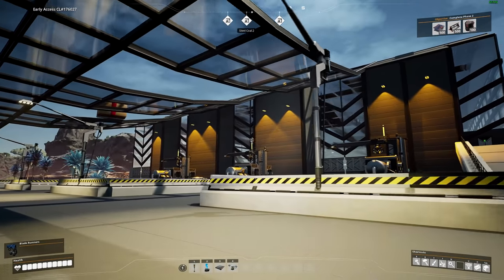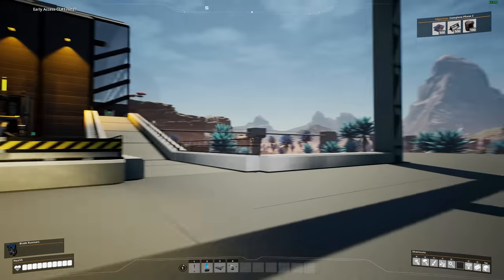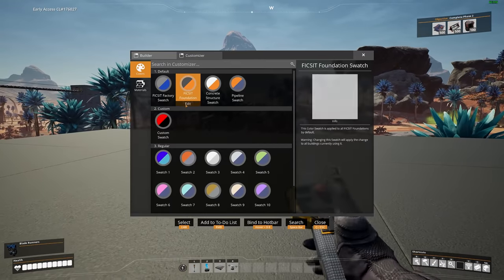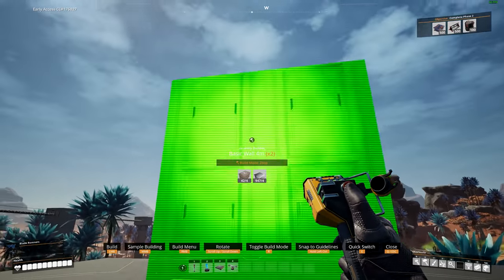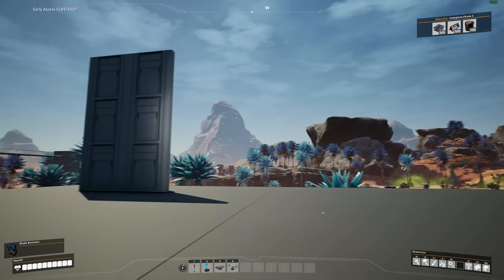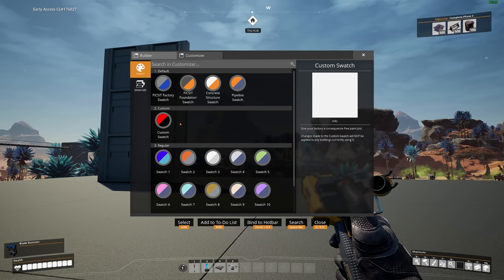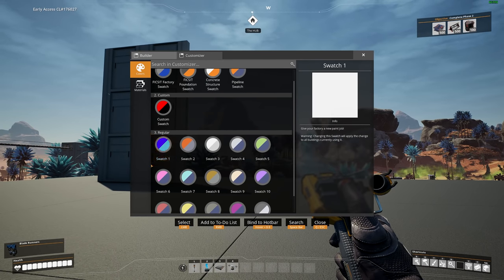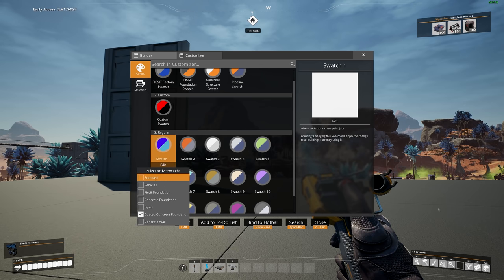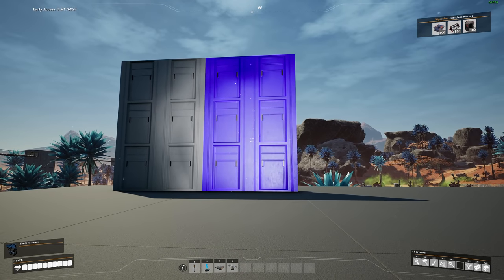The next thing I'm going to show you is how to paint your building without painting things individually — you can just build them at the color you want. For example, let's grab a wall and place this down. This is going to be my default gray color. But let's say I want to build a big wall in bright blue — go into your customizer, go to your bright blue swatch, right click on it, and click Standard. If I click on this now, you can see a little tick come up. So whenever I place a normal wall now, it should come out bright blue. Simple, right?